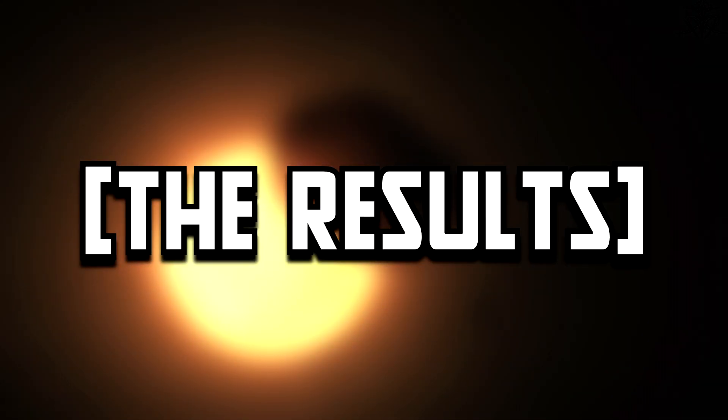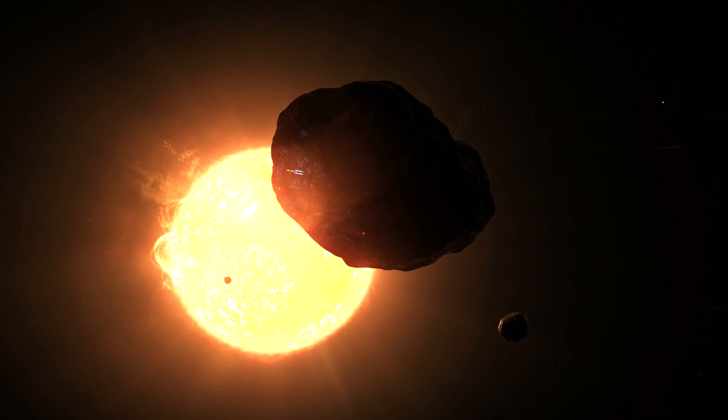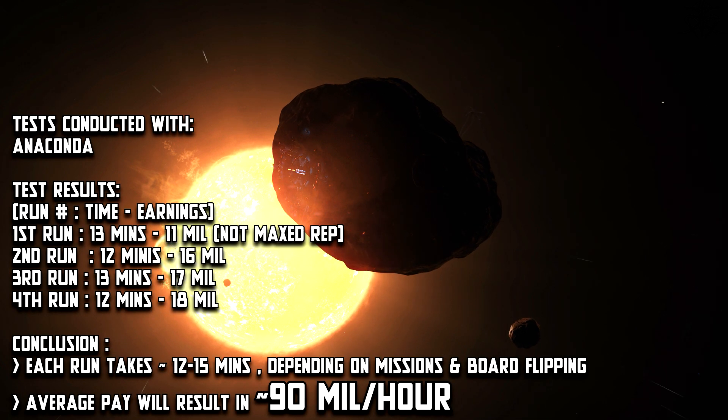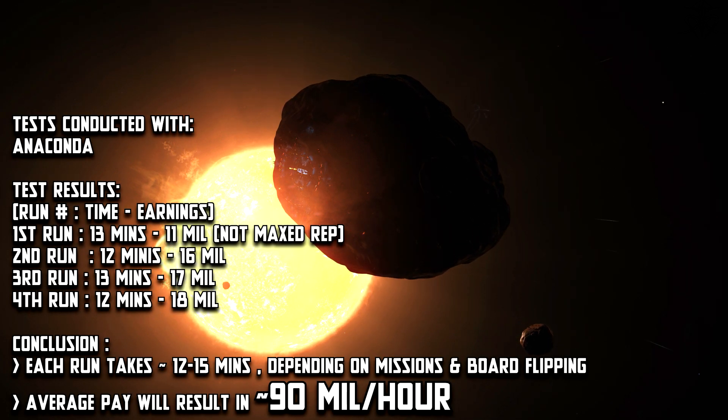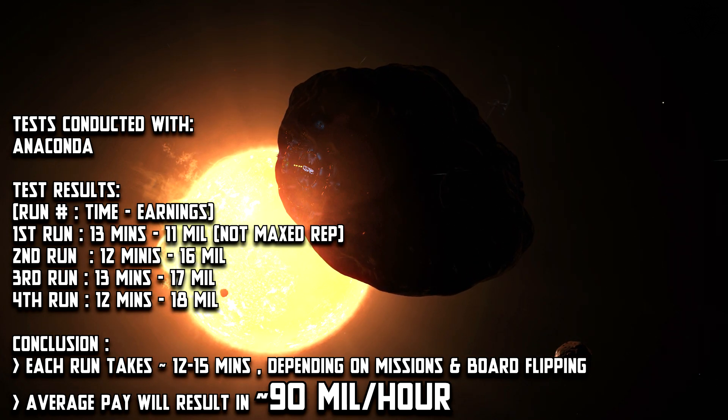So what of the end result? How much richer could you expect to become? Well, 60 million an hour is very easy to do. The best run I managed was 12 minutes for 18 million — and if you know the maths, that's around 90 million an hour rate. As long as you take missions that pay more than 1.2 million you should be fine, except for the smaller cabins of course, so as always just pick the highest paying missions.